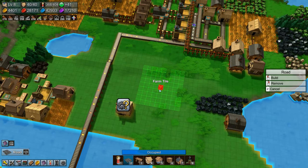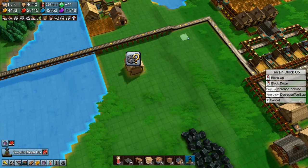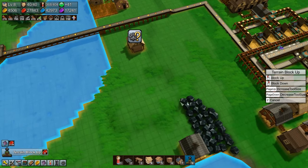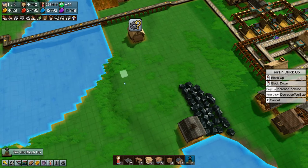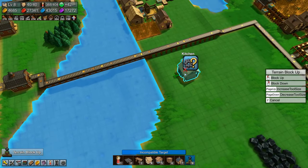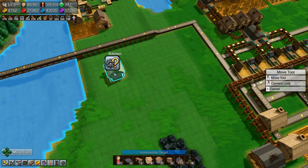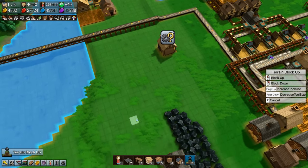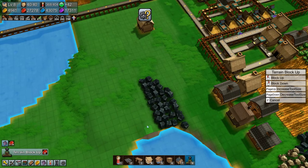I want to level this terrain up so it's the same level as the rest. It goes down here, so let's get that done. We need to move the kitchen to get that one bit over there done. Let's move it over there, level up that bit. Move this barn somewhere for now and get this leveled up as well.